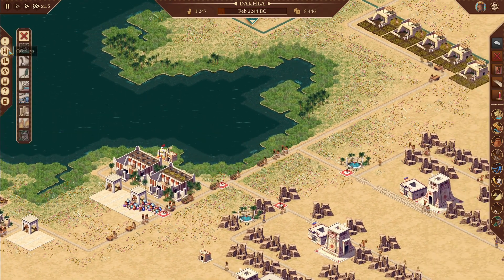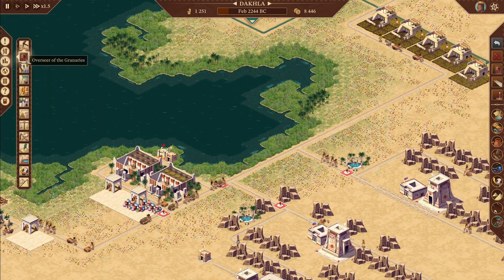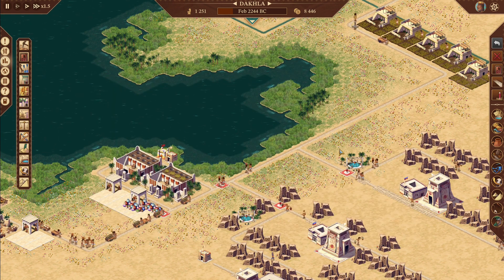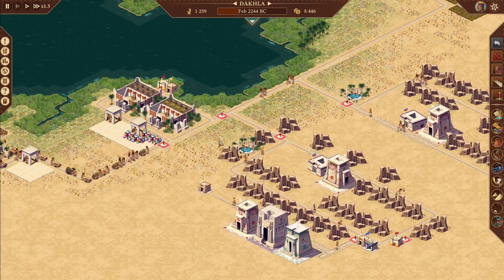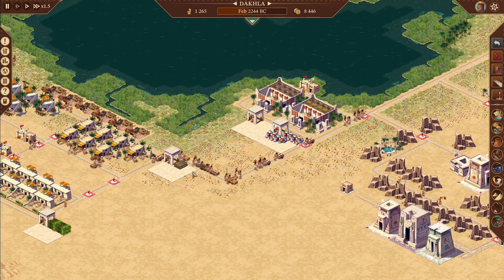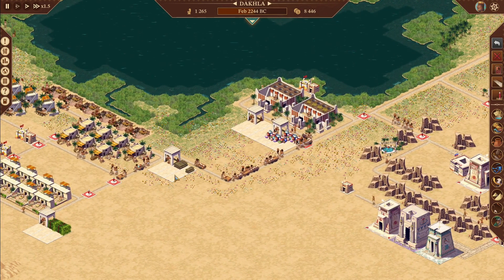Let's take a look and see if we can send grain to Pharaoh now — we can. Excellent. I want to get at least probably two granaries full before I start feeding everybody. Let's go to our granary overlay — two thousand six hundred and sixty-six people. So we're just waiting to have that much food on hand — shouldn't take too long once we start stacking up a little more grain.